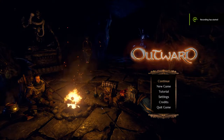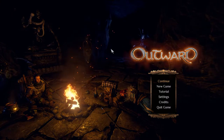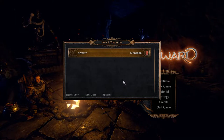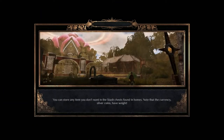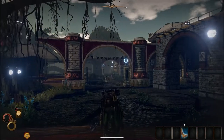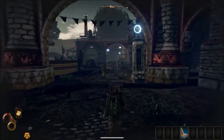Alright, what is up everybody? This is Jay Dumont. This is going to be a quick video giving you some beginner tips for Outward. If you don't know what Outward is, I'm currently doing a Let's Play of it on my channel. It's an open world RPG slash adventurer sim, which means it has survival elements and it's a simulation of being an adventurer. It's a really cool game, I like it a lot.